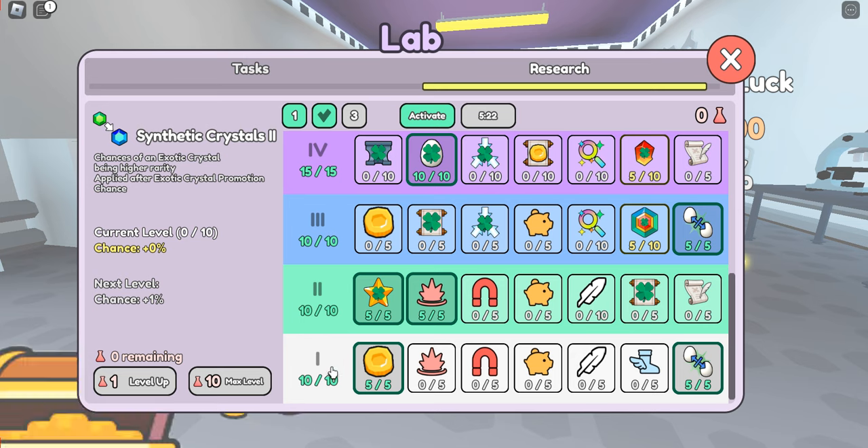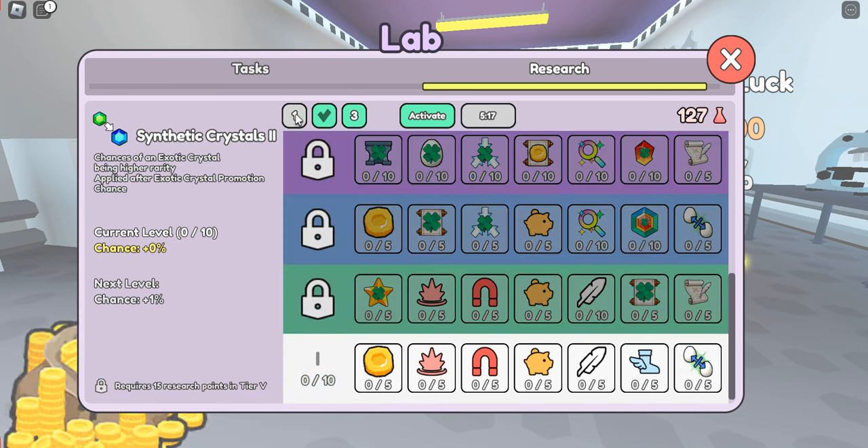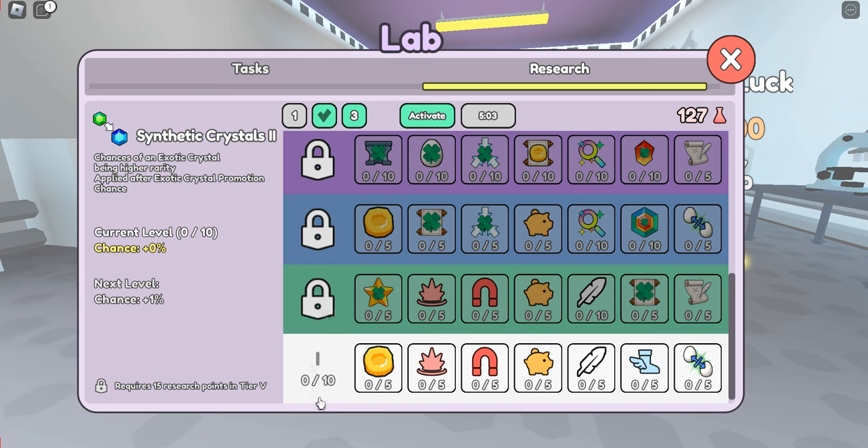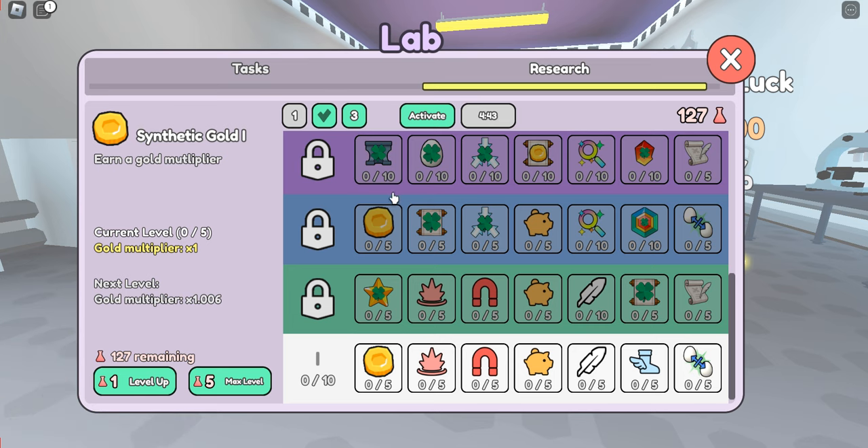When selecting what you want on each page, if we look at a brand new page that has been reset, you have to pick at least 10 potions on this first level to advance to the second level if you have it unlocked. This can be any combination of 10 potions — you could put five and five, or three, three, three, and one — any combination of 10. Once you have done that, it'll say 10 out of 10 and it will unlock the next tier.